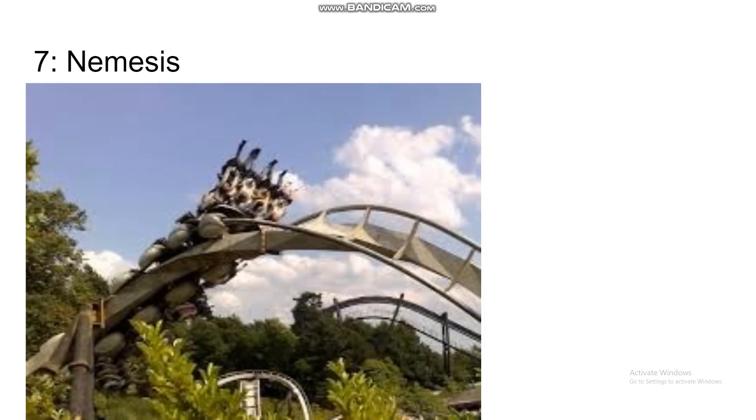Number 7 is Nemesis. Very similar to Black Mamba with the near misses and terrain interactions. Like most of the previous B&M inverts, it's very small and compact, so it's going to have some really tight elements that are very intense and whippy.